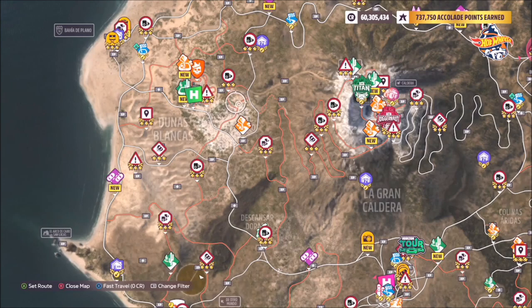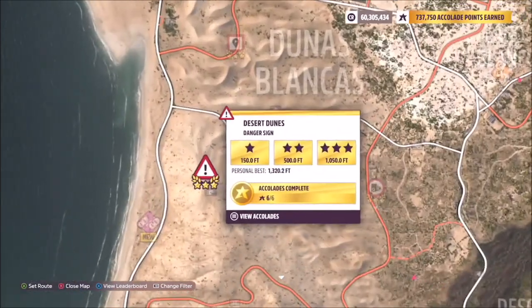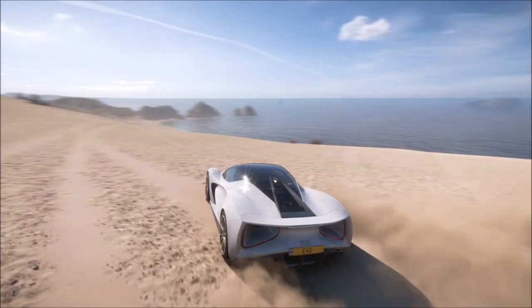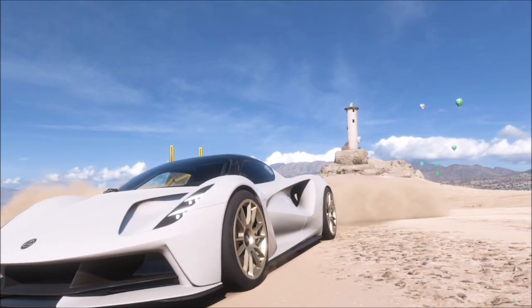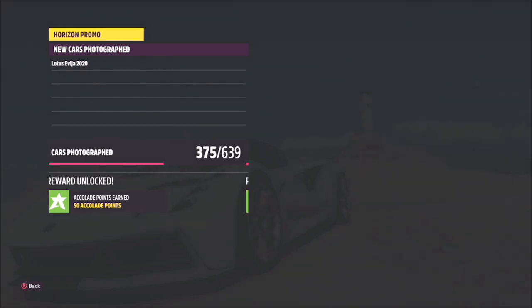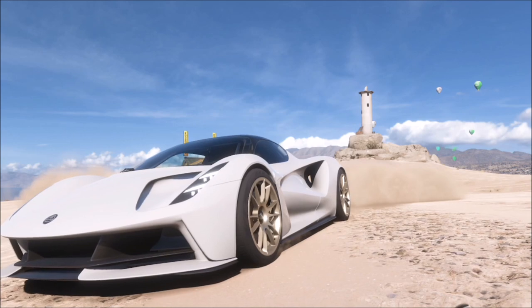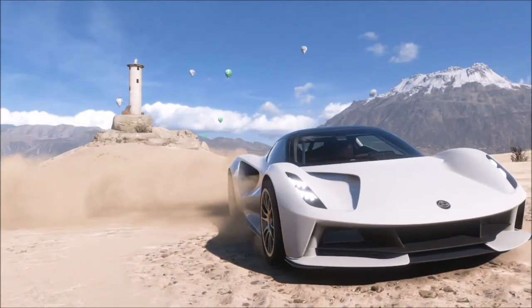The Dunas Blancas region is located on the left-hand side of the map, which coincidentally you also need to visit for this week's Forzathon. The thumbnail for this photo challenge is set just by that danger sign — there's a little castle-like structure there, not quite a lighthouse. That's where we're going to take the photo, but you can take it anywhere within the Dunas Blancas region.